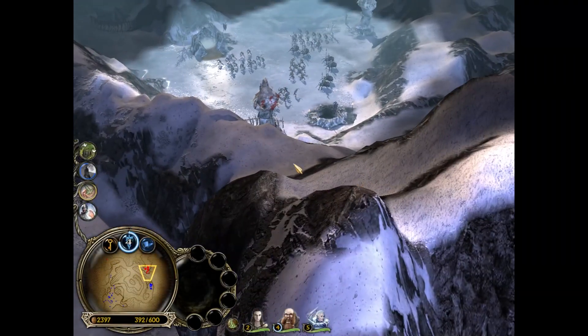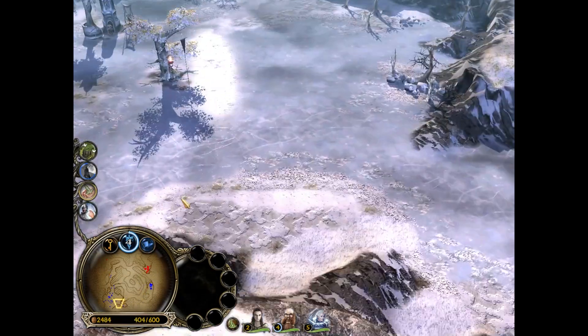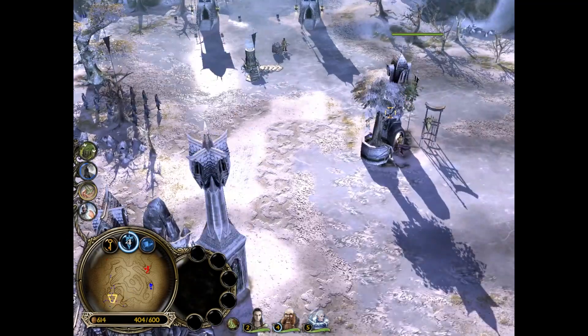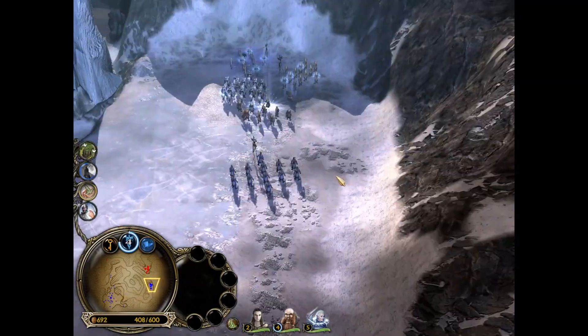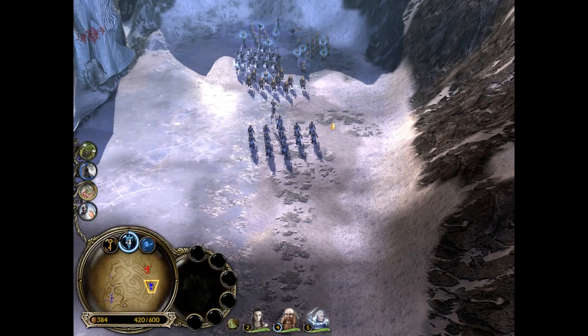We're going to have to deal with that giant in a moment. It doesn't seem like he's going to destroy this ice tower - otherwise we'd probably lose the map. But we're fine right now. We should probably give the Lancers the heavy armor because they're going to need it the most.